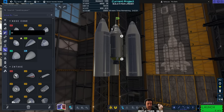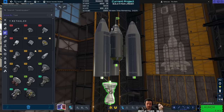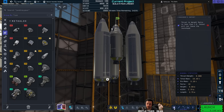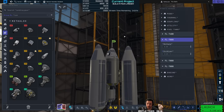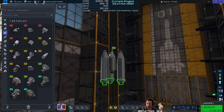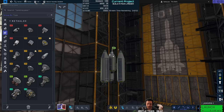Let's get slightly higher thrust engines on here. We still want to stay with small engines. I bet a bunch of Terriers would do it. It says my thrust-to-weight ratio is zero — that's impossible to believe.